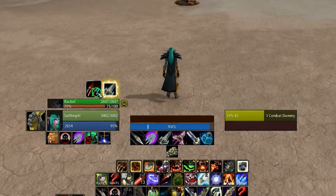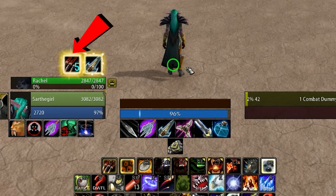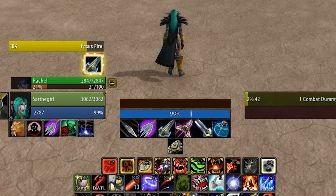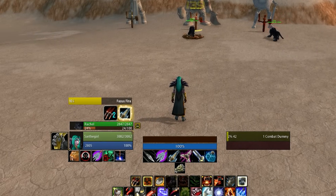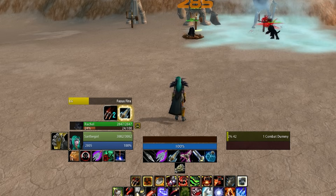Each time your pet uses its Focus, you gain another stack, and at five stacks you always consume those so that you now have Focus Fire on yourself for the next 20 seconds, giving you 15% attack speed. Your pet should reach five stacks again before you run out of Focus Fire, so you should be able to maintain this basically the entire fight.